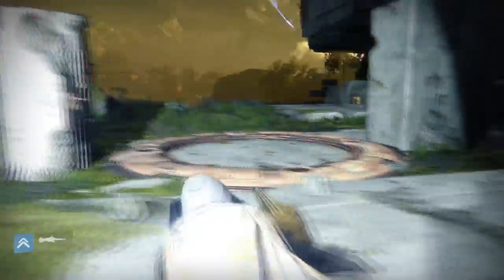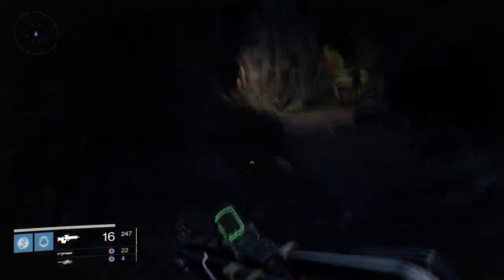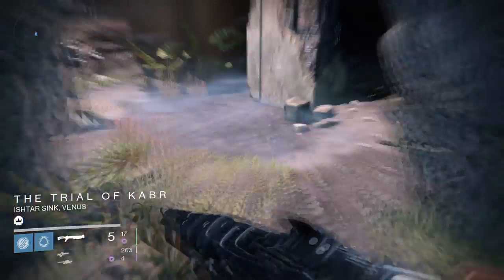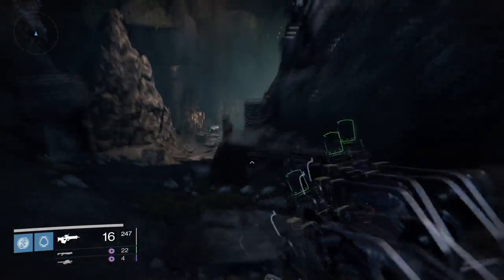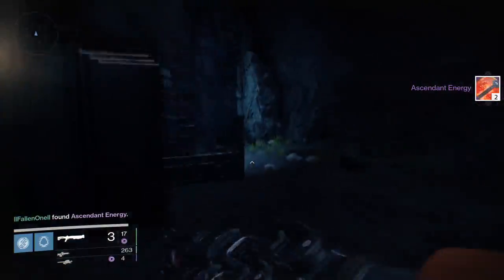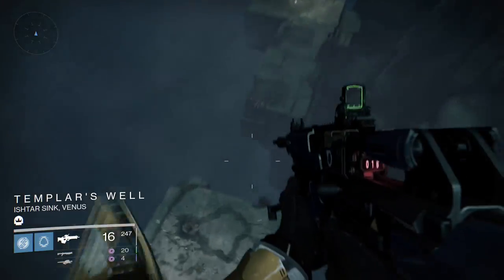I waited here about a good two to three minutes. As soon as I finished that, you can go straight back, go up the cavern, go left. As soon as you get there, stay on your sparrow while you're going up. Go all the way up and hit the corner — you don't need to get off your sparrow because you're going to need it regardless. As soon as you get all the way up there, hop off, go to the left of the door. You'll be able to slide in through the little glitch, go down, and open your chest to claim your rewards.